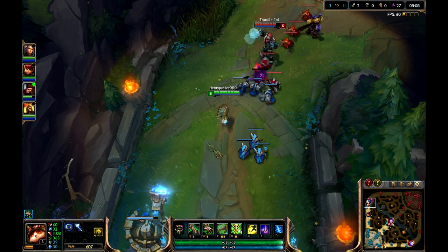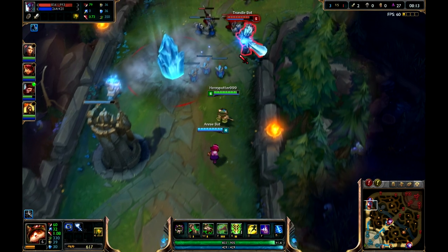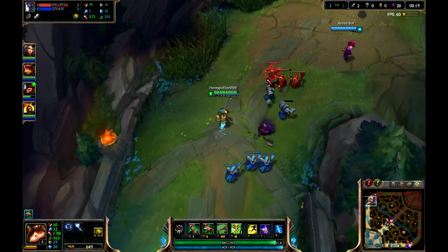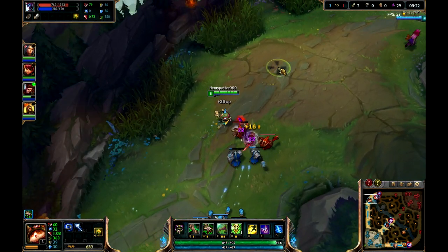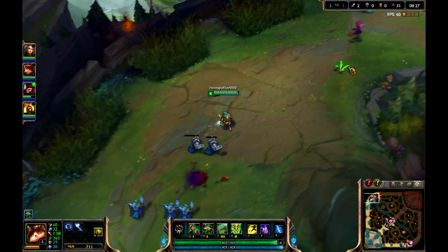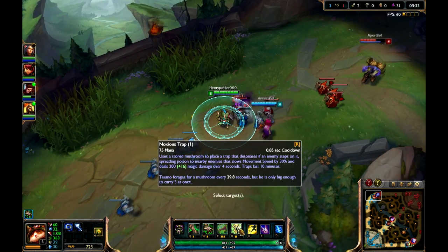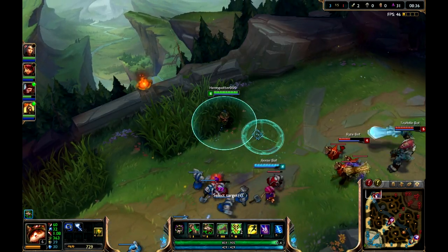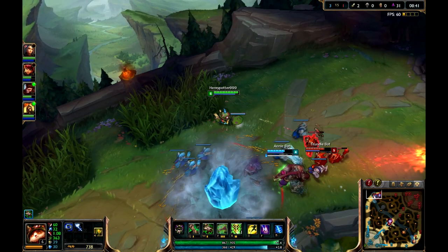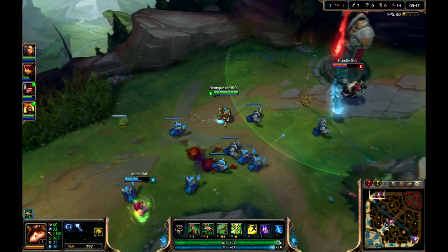At level 6, you can level up your R ability, which is also considered your ultimate ability — meaning this is probably your most powerful ability in your arsenal. Whenever you are able to level up your R ability, you most likely always want to do that. My R ability happens to be Nauseous Trap: it places a mushroom that goes invisible, and people who step on it will make the mushroom explode and take poison damage, which is also known as magic damage.